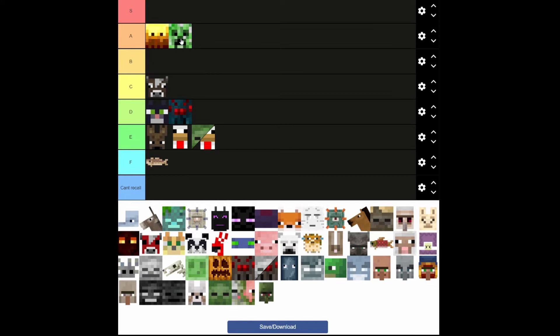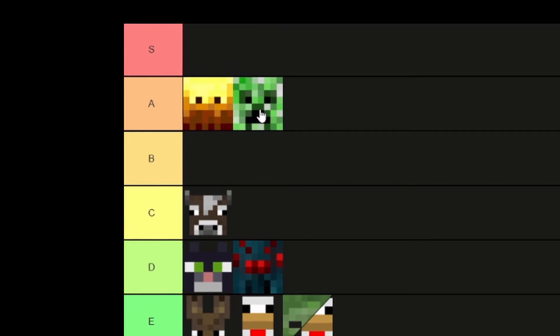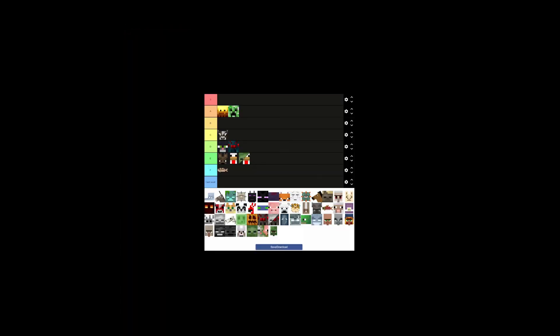Creepers are going to have to go in A. They're the most iconic mob, and besides being the iconic mob of Minecraft, I think that they're super cool. I really like how they look. Totally not because my favorite color is green.